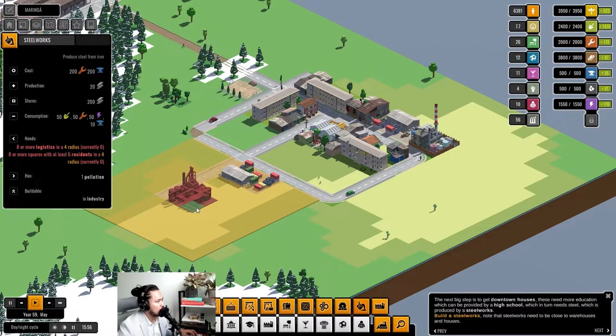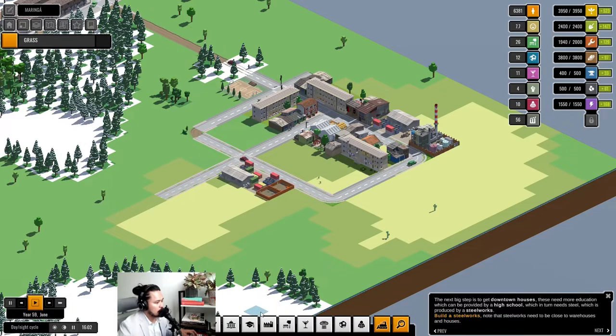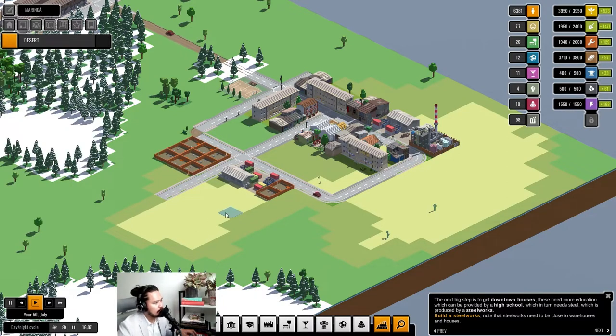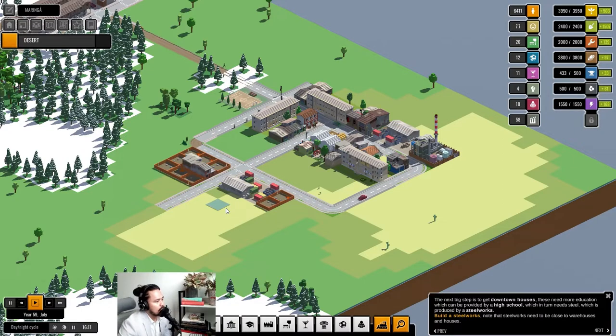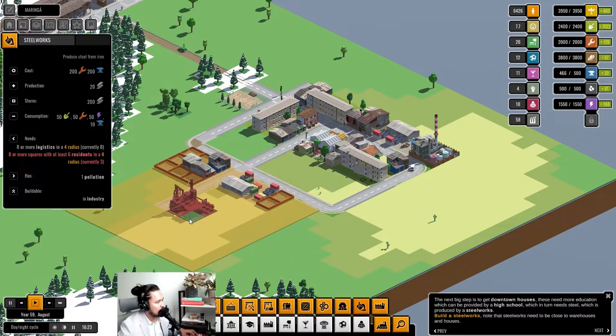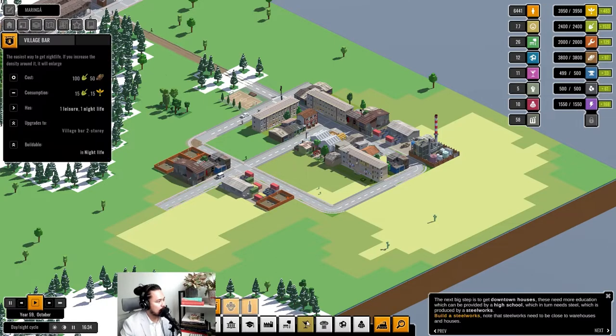Let's try building the steel works. We need more residents and more logistics — currently only six, so we'll increase by two. Hopefully that should solve it. We have no choice but to build more houses here because they require it, so we'll go three by three. In this game you need three distance from the road to build your houses.